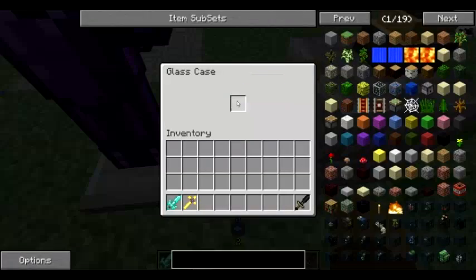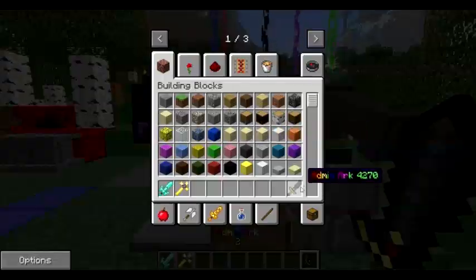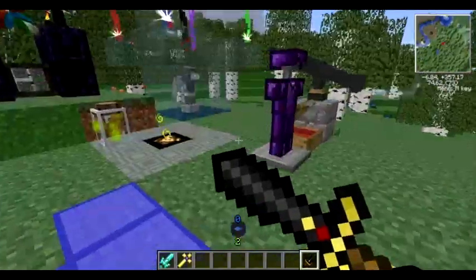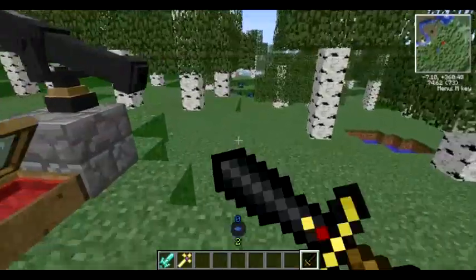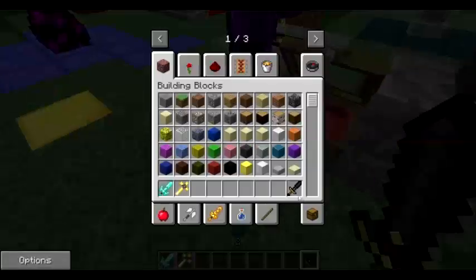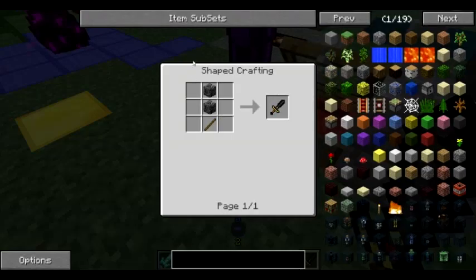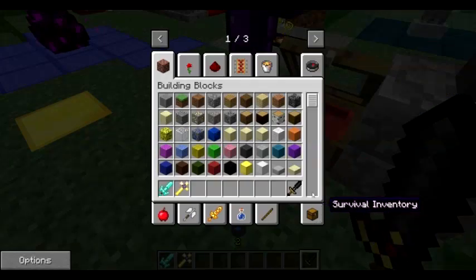This is the Admin Arc, which does a lot of damage. It pretty much one-shots everything because it's just so beast. The problem is it's not really obtainable in survival — you need bedrock, which there's no crafting recipe for.